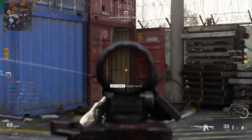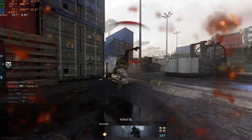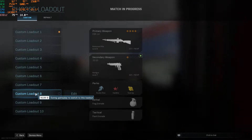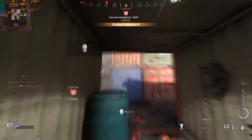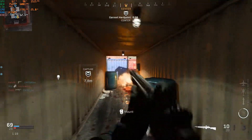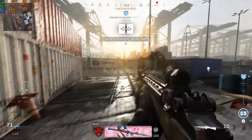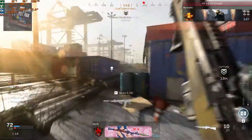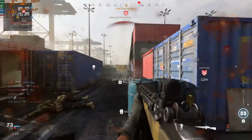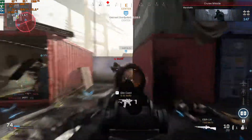Next hardpoint, let's go. Location secured. Enemy took the hardpoint. Enemy took the hardpoint. Hardpoint defender. Hardpoint secured. Enemy took the hardpoint. Hardpoint secured. Enemy in the cargo containers. Enemy cleared to the hardpoint. Enemy cruise missile incoming. Unpacking.